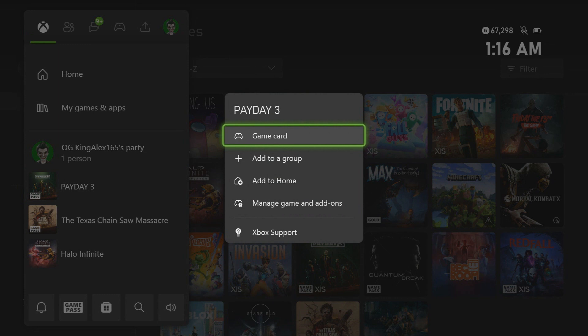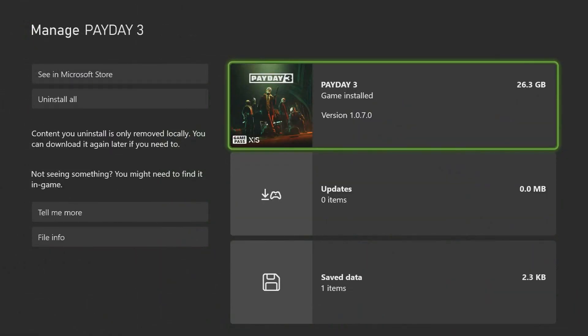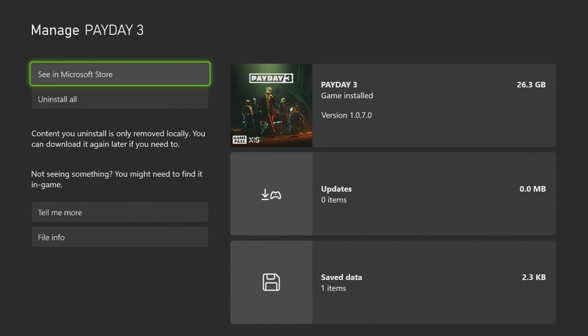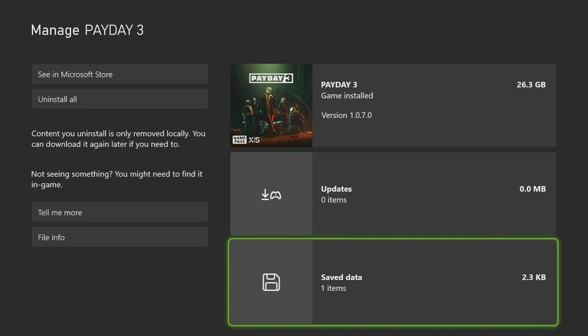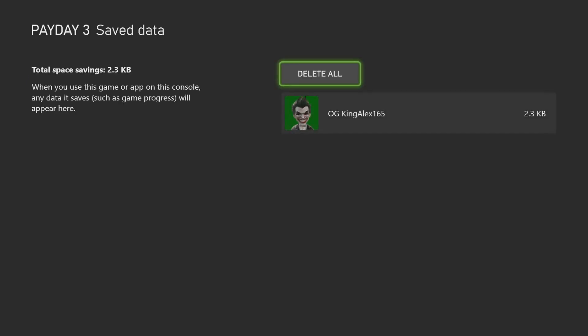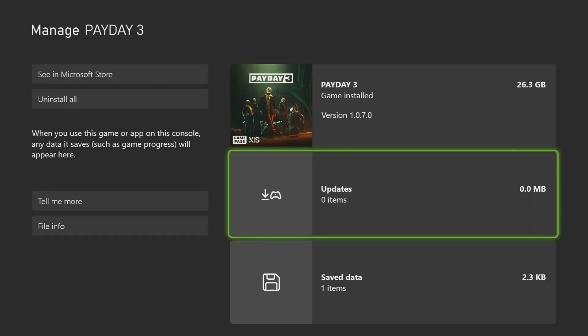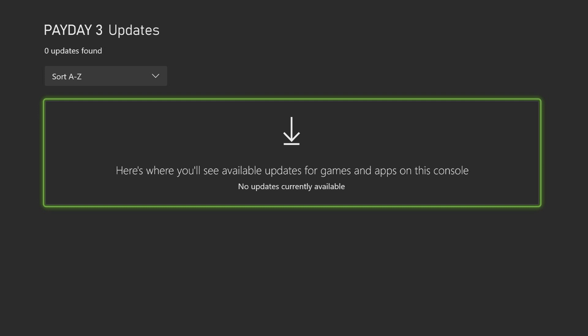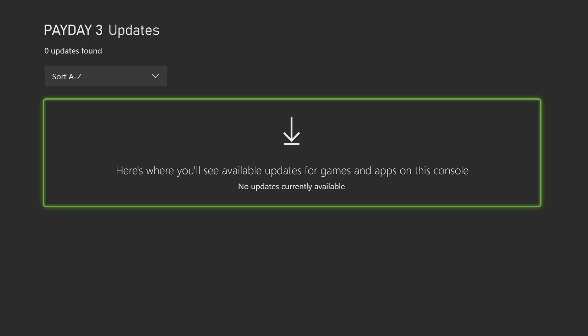For Xbox, go to Manage Game and Add-ons and check if there is any update. It should pop up showing save data. Do not delete that. Instead, go to Set Update — your update available should be listed there.